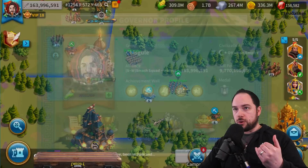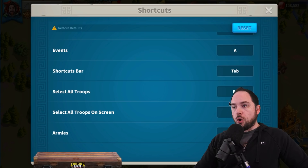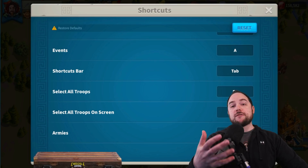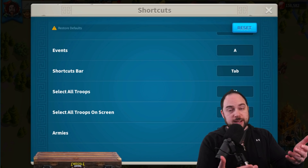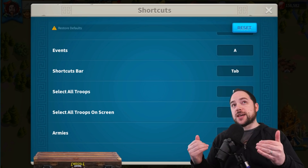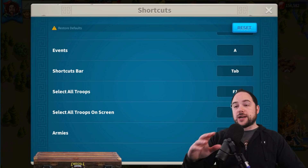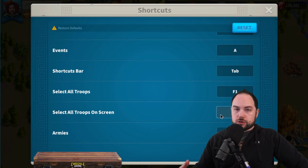That's actually the tip of the iceberg. Even more important is going back to these settings — these are so crucial. You can actually select all troops: F1 will select all your troops wherever they are, or F2 will select all the troops on your screen. So if you've ever been in a situation trying to get a rune with one march for extra stats while continuing to fight with your other marches, you can do F2 to select all marches on the screen. You can change these keybindings to whatever works for you — make it fast and easy so you can select all troops on screen and run them where you want.